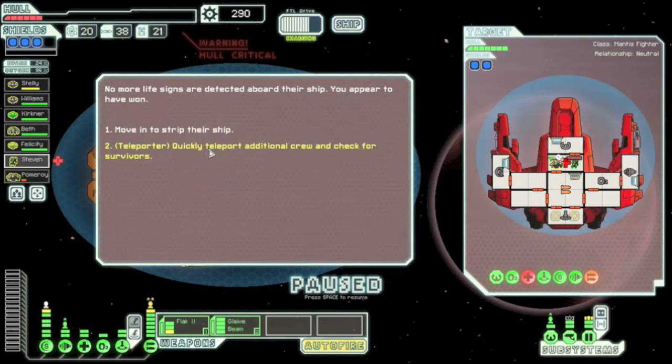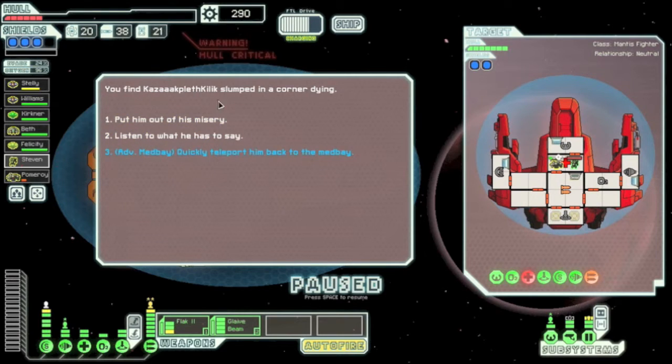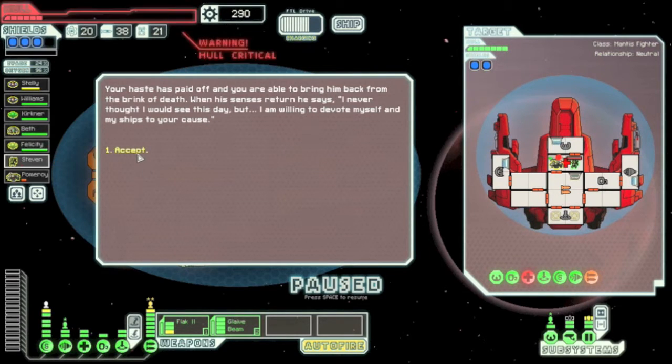This will pop up, and since you have level 2 medbay, you click 'quickly teleport additional crew to check and check for survivors.' See, advanced medbay right here. You find them in the corner and bring them on board.